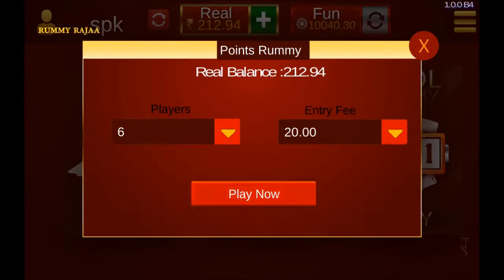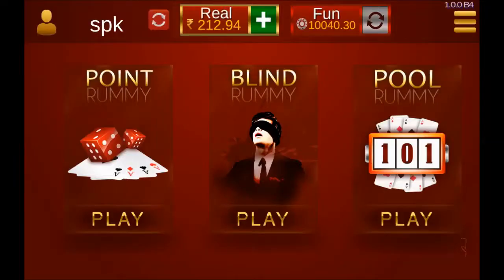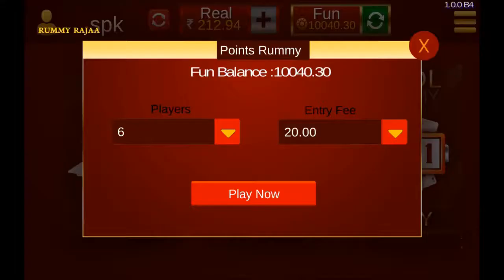Tap on your game and then you can choose a table of 6 players or 2 players. Also you can choose the entry fee for the table, then tap the play now button to go to the table.